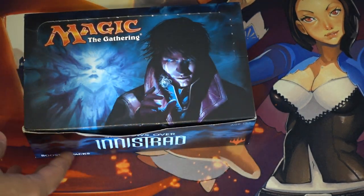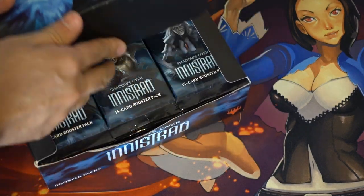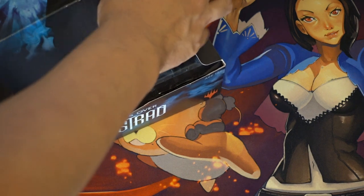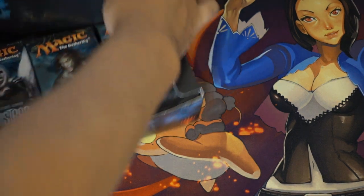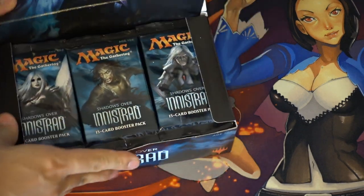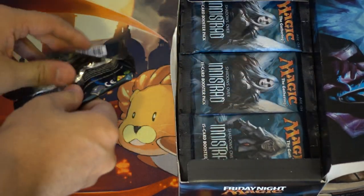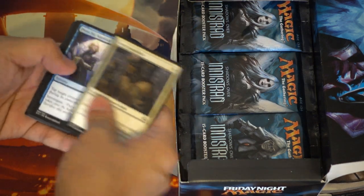The only two cards you guys should be worried about are Arlin and Avacyn. The Pro Tour is just over - obviously Avacyn was in the winning deck, so her price is pretty good. So let's go ahead and hopefully pull an Avacyn.